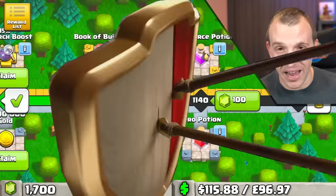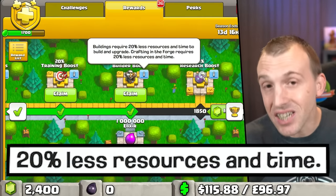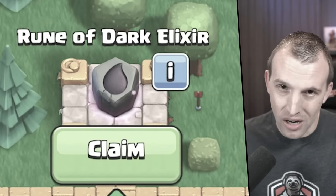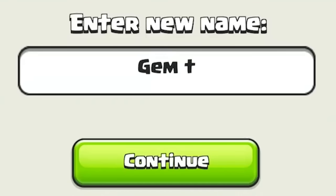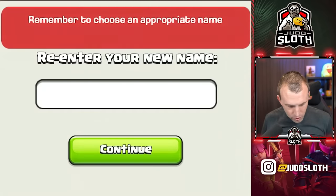Let's gem up to that 20%. This means we have 20% less resources and time, and I can't forget about that Rune of Dark Elixir. I do want to change the name of this account to GemTheHeroes. Oh, it works!